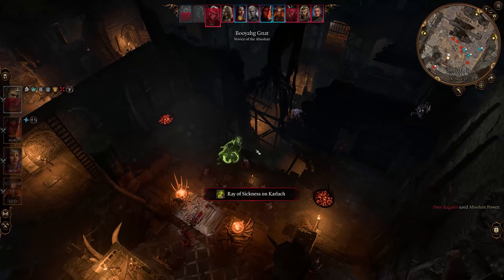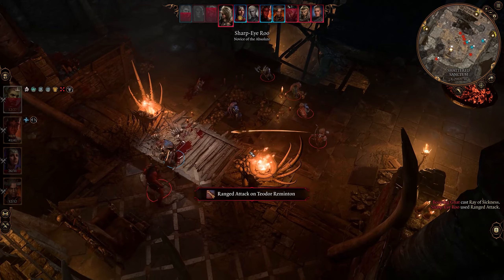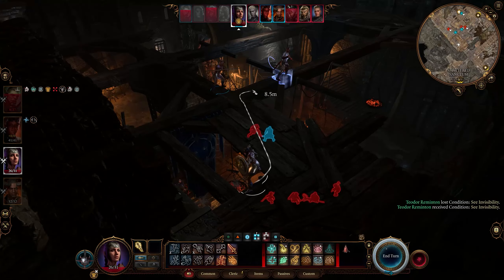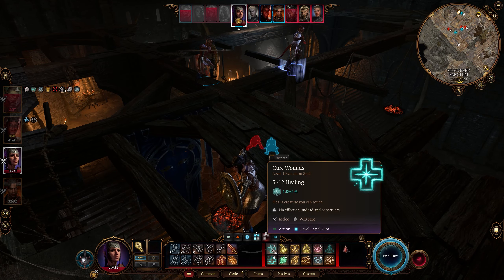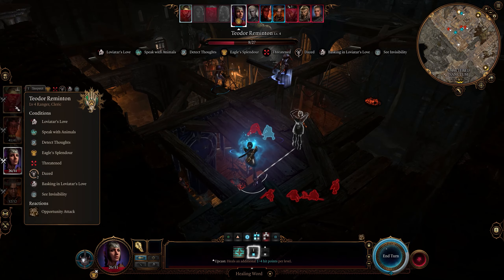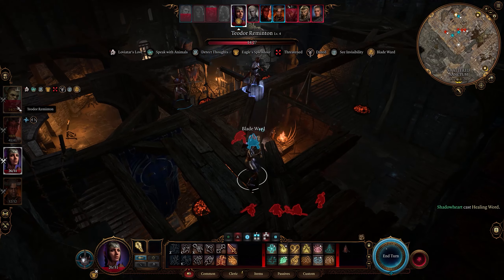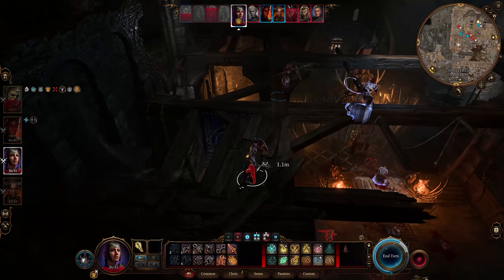That's bad. Yeah, we need to get some healing down there. What's the range on this in melee? We need to throw some powerful healing — we need everyone alive. We don't have area effect spells, not really now.